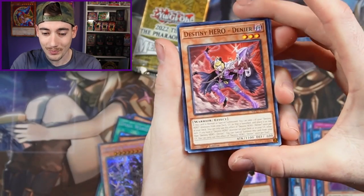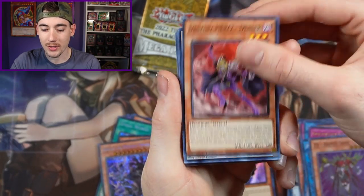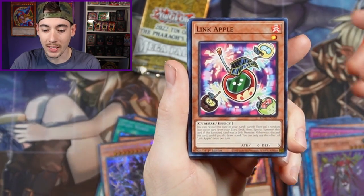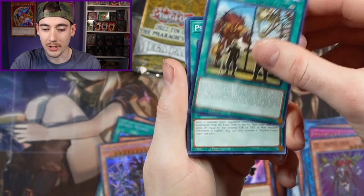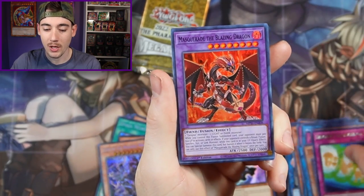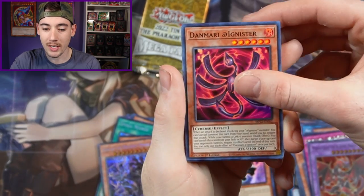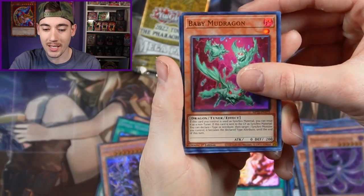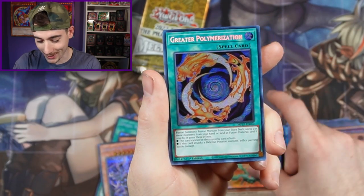So we have gotten three of the top four cards — we're just missing the Pot of Prosperity. Let's see if we can get it. We have Destiny Hero Denier, Zoroa, B-Trooper Squad, Link Apple, Supernatural Danger Zone, Psychic Eraser, Synchro Transmission with the Masquerade the Blazing Dragon, Danmari, Etignister with Branded Bond, Baby Mud Dragon, and Greater Polymerization — another one that has just plagued my openings.